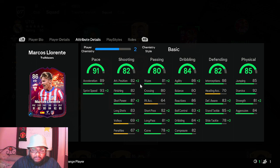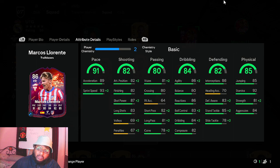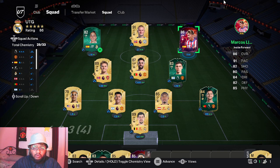He has 92 stamina so I can use him pretty much the whole game without worrying about substitutions in that right wing area. His shooting is insane — 87 short passing, 83 long shot, and 82 finishing. These all look good on paper. He has good defending, good physical, really good shooting, insane pace. His dribbling is decent too — 84 dribbling and 83 ball control, which is actually not bad.